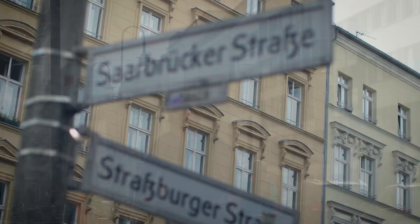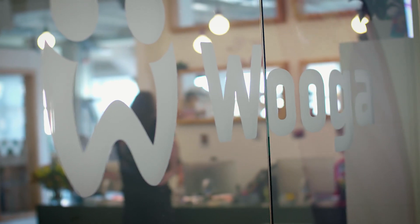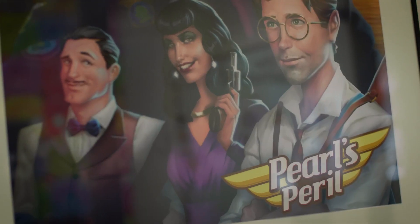Wooga is a Berlin-based games company. We work on story-driven casual games. Our current biggest titles are June's Journey, Pearl's Peril, and Tropicats.